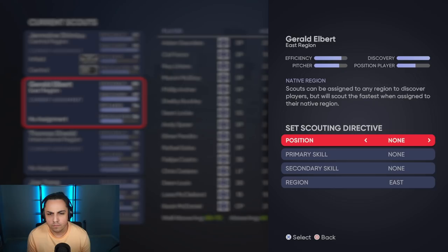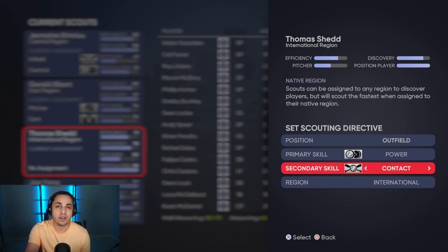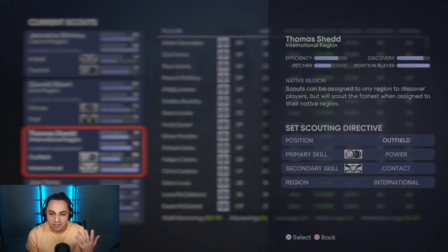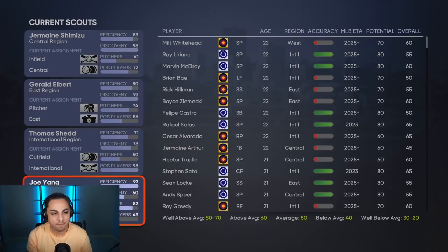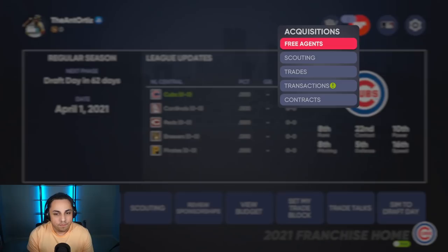I'll set up a quick scouting mission for each scout. I'll set this one up for power. What I've noticed with power is power is through the roof, but vision and discipline are low — if you sim a lot and vision and discipline are low, they strike out a lot, so you expect a low average and low on-base percentage. That's why I highly prioritize contact, vision, and discipline when I sim a lot, because those are the guys with a high average who get on base. This scout searches pitchers better so I'll do command for this one. Scouting missions have all been set.